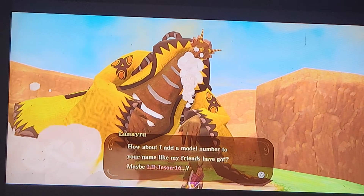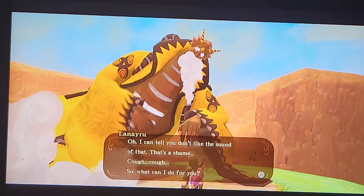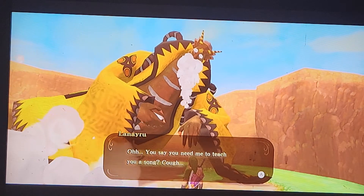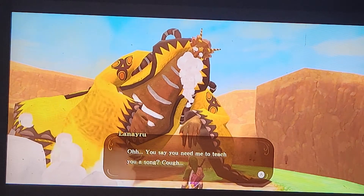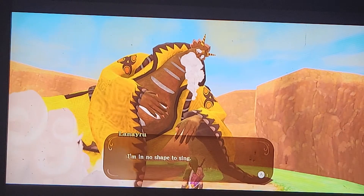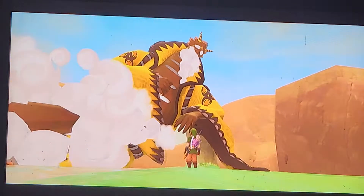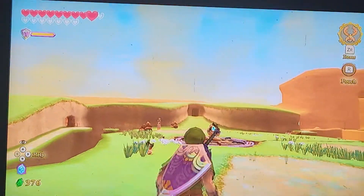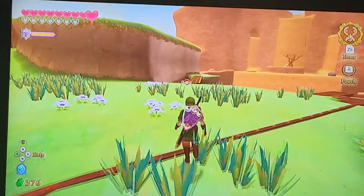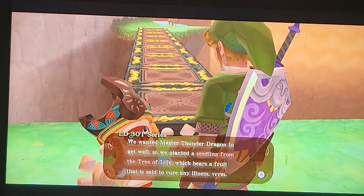Wait, let me try something. Let's try something. That's what I wanted. All right, now we gotta talk to him. Hey pal, did anybody tell you that smoking is bad for your lungs? His friends have model numbers — LD Jason 16. I take it the LD is the robot name, Jason is basically your name, and the 16 is probably the age. Maybe — I wouldn't put it past it if Link's age in this game is 16.